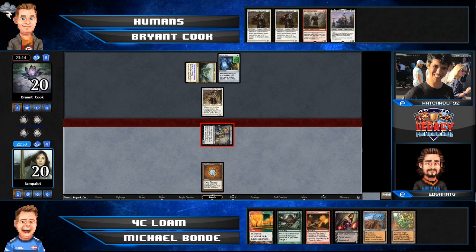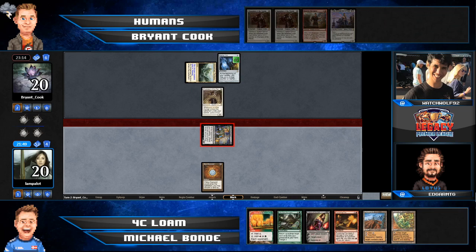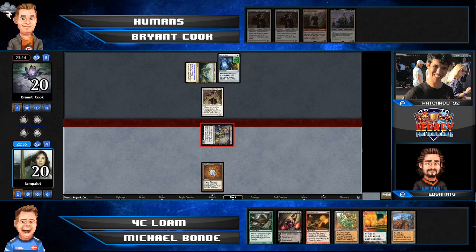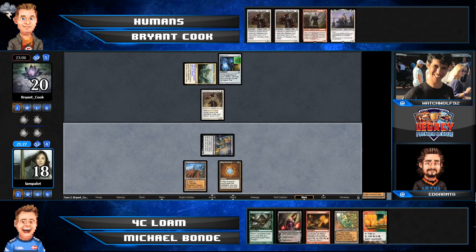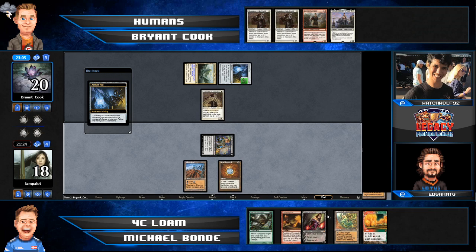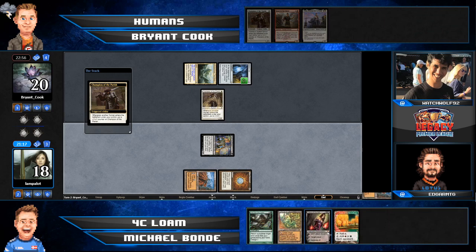If Bryant can get Champions up to 3/3 and start attacking into the Dark Confidant, chipping away at Michael's life total and turning it into a liability, that's a very easy avenue to victory. Michael attacking gives Bryant the option to trade — and what that says from Bryant's perspective is that Michael cares more about getting the Champion of the Parish off the table than the card advantage throughout the rest of the game. So Bryant doesn't want to make that trade. It's like the princess dilemma — if Michael's presenting the attack, it must be bad for Bryant to block, but then Bryant knows that, so he attacks every time and Michael's just taking two free damage.